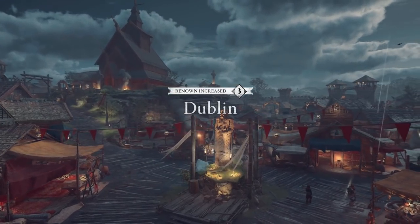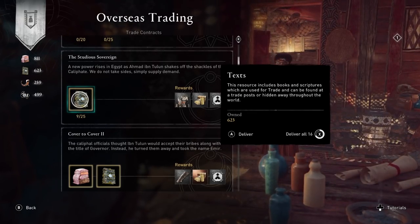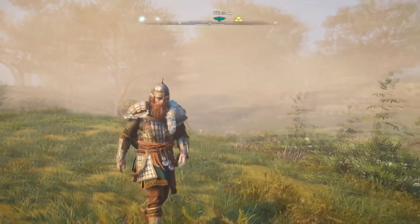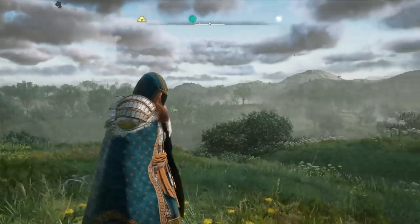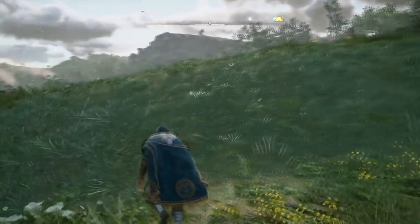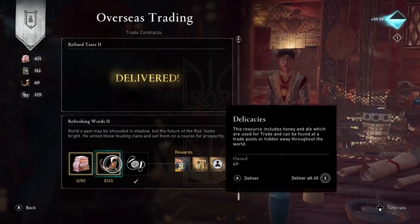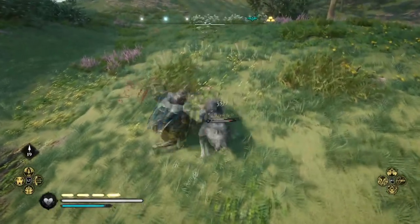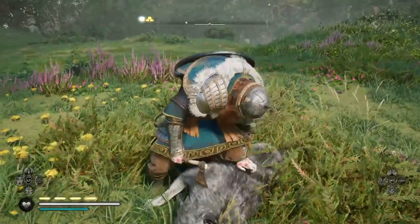Reaching trade renown level 3 unlocks the Rus armor set — the most Viking-looking set so far, with a nice patterned cloak. It increases your attack when surrounded by three or more enemies, and again when surrounded by five or more, for a total attack increase of 20. It also gives an additional 10 armor and 10 melee resistance just for wearing the full set, making it one of the best armor sets in the game. The Rus shield also unlocks here, giving you another 15 attack when surrounded by up to five people, for a combined total of 45 attack increase.